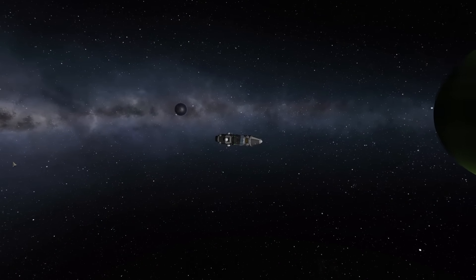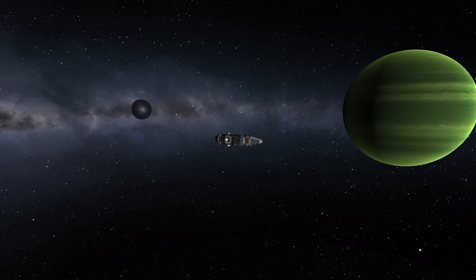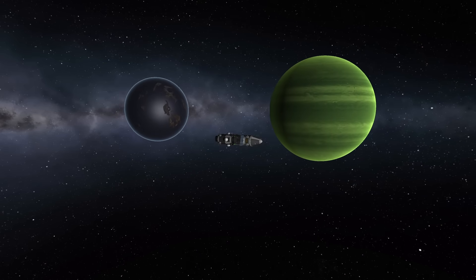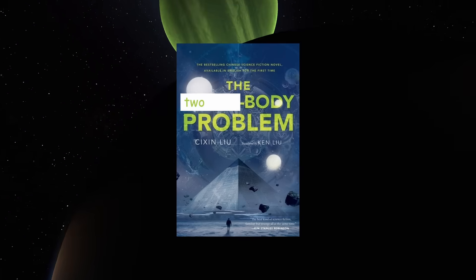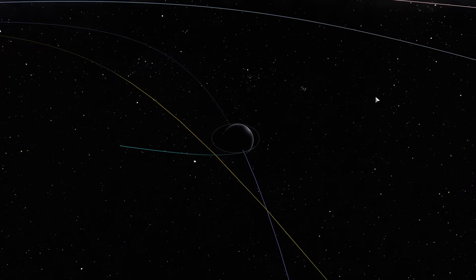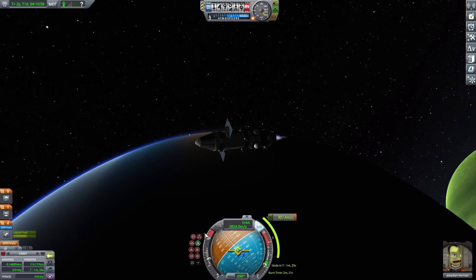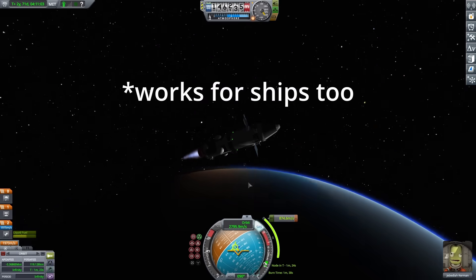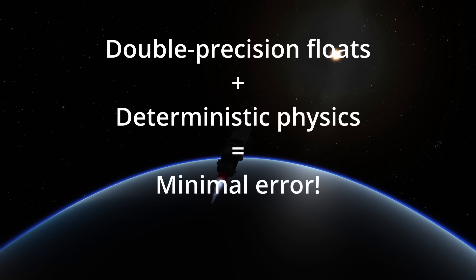Deterministic physics means that the planets are on rails — their positions are simple functions of time as they move along whatever ellipse defines their orbit. In both KSP and Outer Wilds, planets and moons are only affected gravitationally by what they orbit, which results in a two-body problem that is directly solvable. As a bonus for KSP, this means they don't even have to save the positions of the planets. Just save the time and the orbital parameters, and you can instantly recover the positions and velocities from those values. This is another way, besides the double precision floats, that they get around accumulation of errors over time.